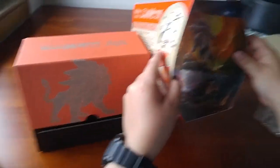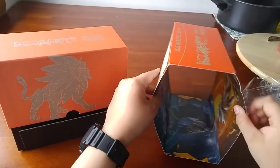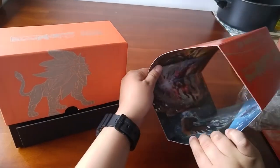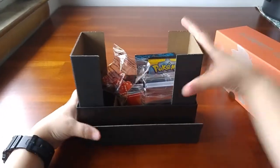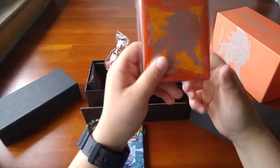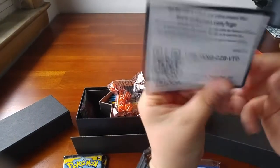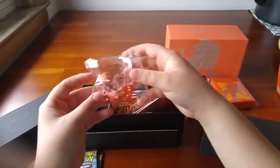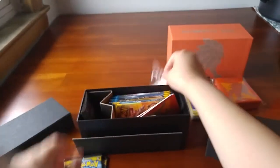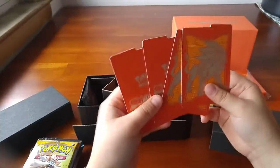I don't know if you guys can see the inside, but it looks really cool. Let me just turn it upside down — put it around and then we got a Lunella, and then we got Encina More right there. So let's move that out of the way, take this out. Here we got the boosters, here we got the sleeves. And here we got the code card for the Elite Trainer.